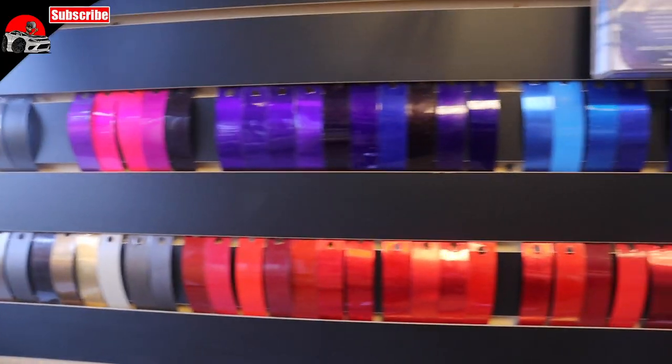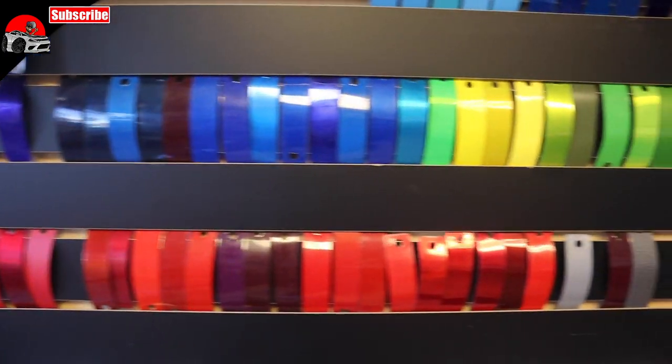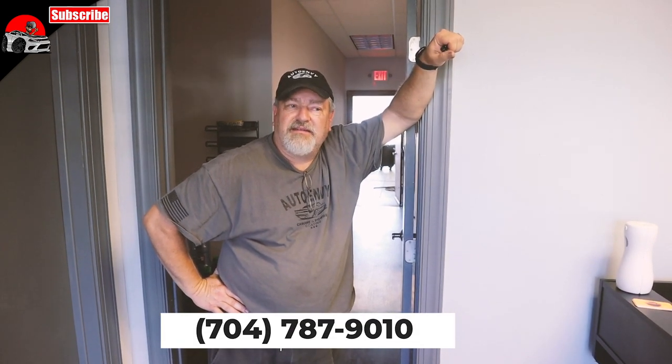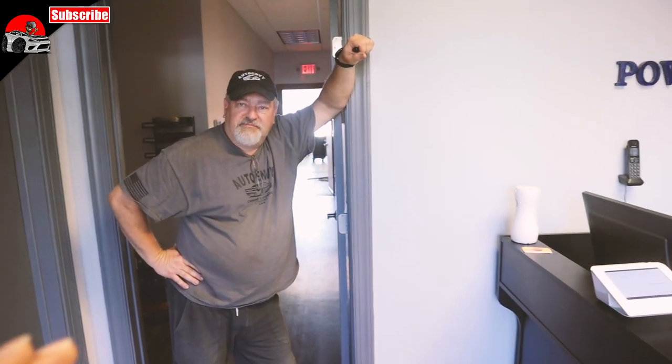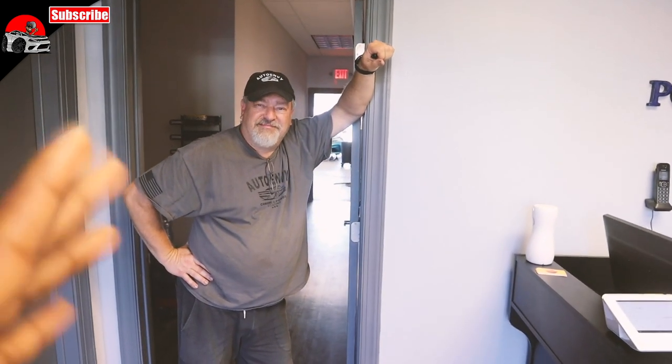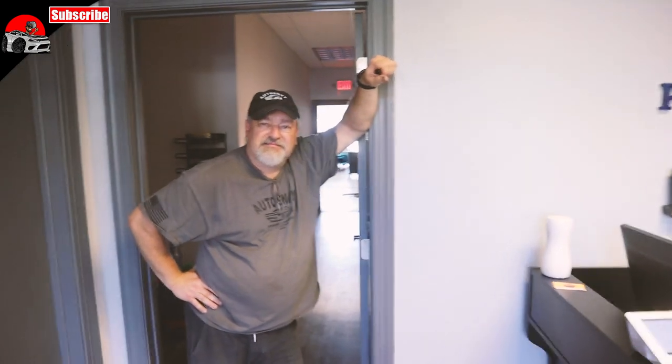They do everything from chrome to powder coat — anything that's metal. He's got some other projects he's thinking about working on too. 6,500 colors — so you can't not find the color you want. If you want to get some work done, you can get them on Facebook at Auto Envy Chrome Powder Coat, and also the number 704-787-9010. I'll put that phone number down in the description of this video. Make sure you go check out their Facebook page and scroll through all the pictures — they got some amazing work on there. If I'm co-signing it, you need to definitely check these guys out.